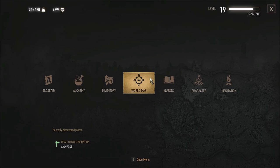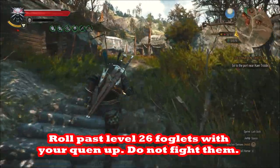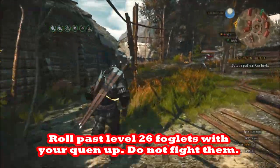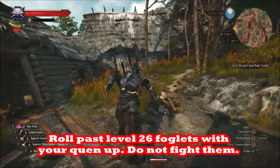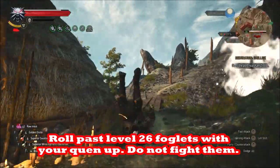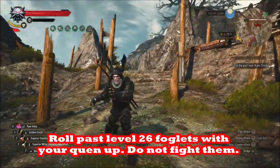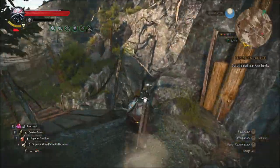Then you're going to go up to this village, and the village is going to be defended by Level 26 Foglets. With a Level 18 or Level 19 character, we don't want to fight these Foglets — they're way over our level and there's a lot of them — so we're just going to roll past them. I did this when I was Level 4 before the next-gen update; this is with the next-gen update, so we're going to roll past them and into the town.